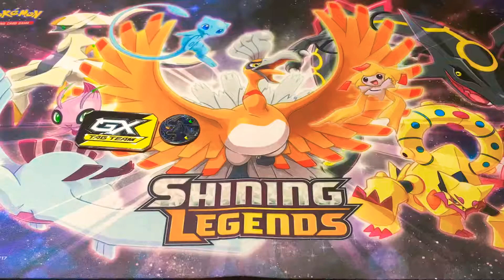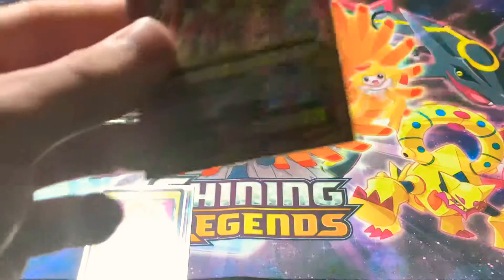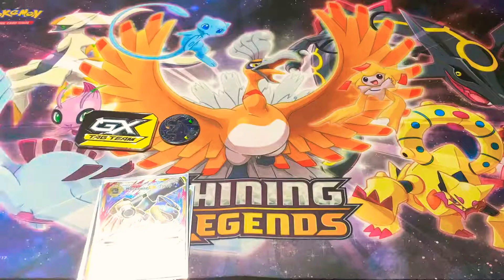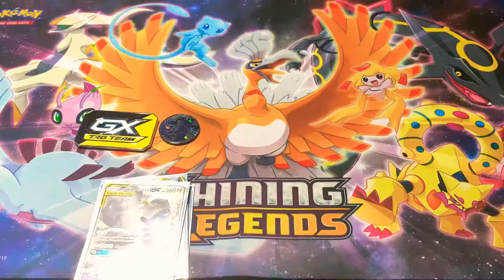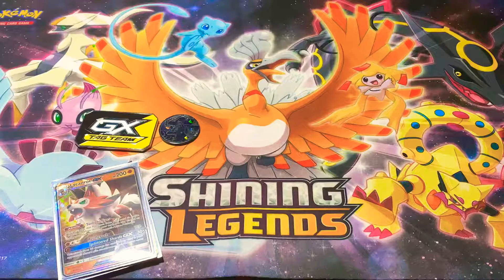Let's go over the best pulls from today's opening. We have Jirachi GX, Tapu Koko Prism Star, that Mega Blastoise EX Full Art — that is a really good one right there — the Lucario & Melmetal GX promo, and Lycanroc GX. Before I go — we still have the Full Art Red's Challenge Giveaway going on. Once we reach 100 subscribers. Thank you guys for watching, make sure to like and subscribe, and I'll see you in the next video.